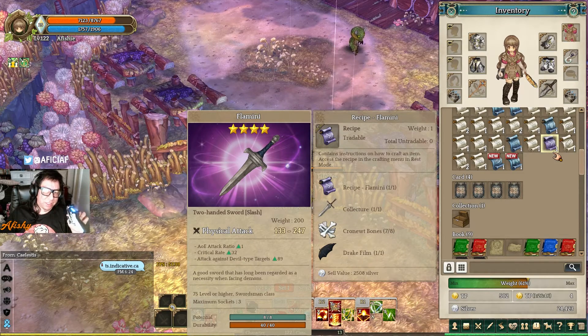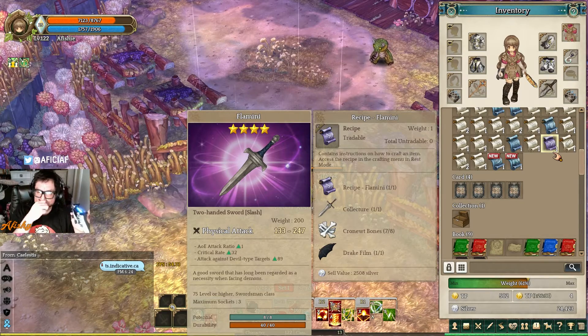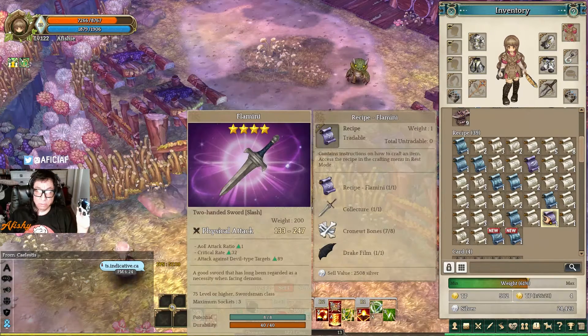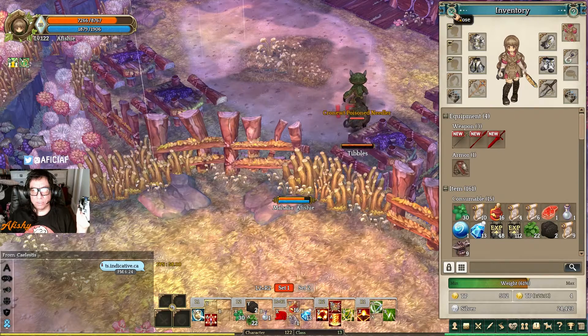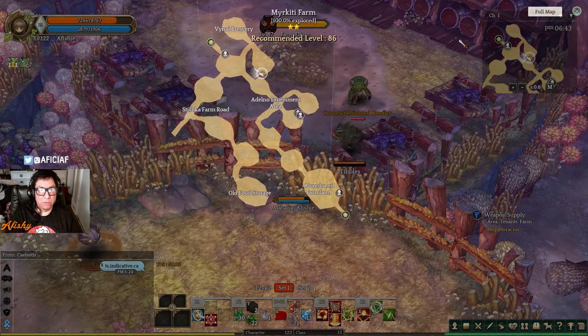If you're watching this, I've made a Flemini sword or I'm about to make one. I don't know how I got the recipe, but you can get the Collector from an area on the map — that I do know. It's a Collector two-handed sword, level 75 or higher, and it's required for the Flemini recipe. You can find the sword for basically free.